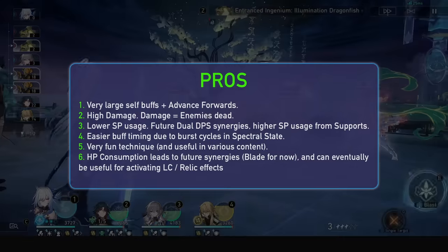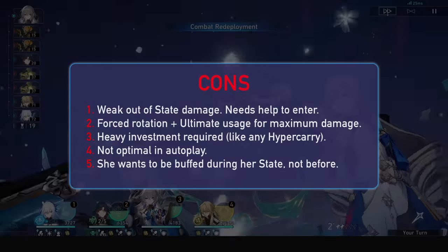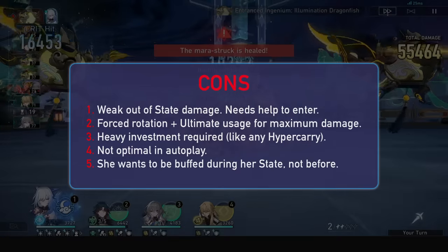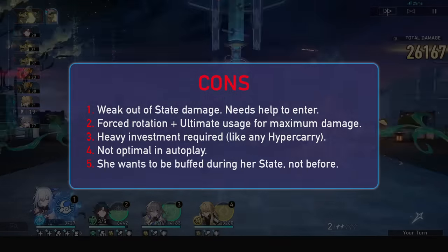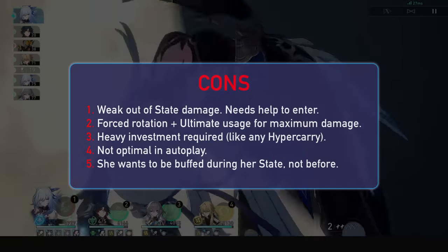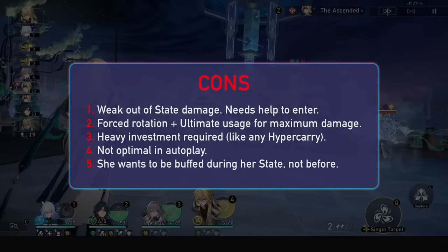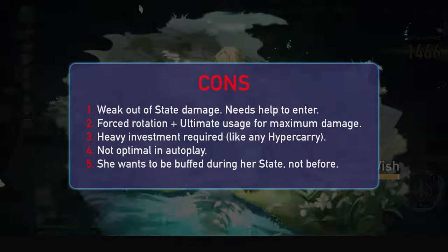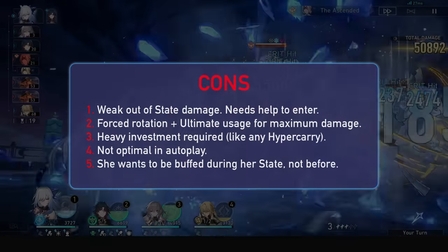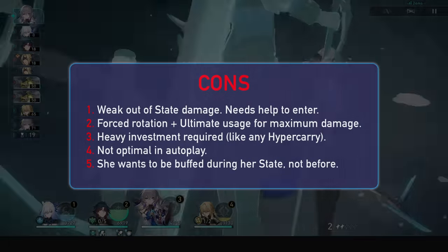For cons we have the weak out-of-state damage. It's fine since she has advancement forward, but it definitely feels bad to dish out no damage a whole turn. This combos with her ultimate and forced rotation — you'll want to ult in the state if you don't want to miss out on 10 energy, about 4 times the damage from ulting, and a whole other enhanced skill per spectral state. She also requires heavy investment despite her big buffs: you'll want to hit that 50% crit rate and invest in traces, with a 34% attack boost from level 7 talent to level 10 being very significant. One final problem is her auto-play, since she will just ult whenever, and this combines with the fact that she wants buffs during her state rather than on the skill entering it.